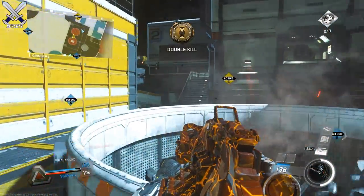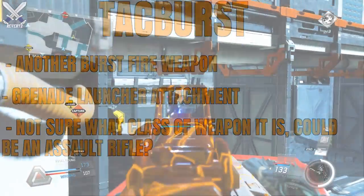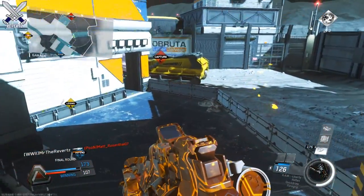Next up we have the Tack Burst. I'm not really sure what kind of weapon this is — it doesn't say clearly in the description. It might be an assault rifle or maybe an SMG. This gun is also going to have a grenade launcher attachment, just like the USNA LMG.